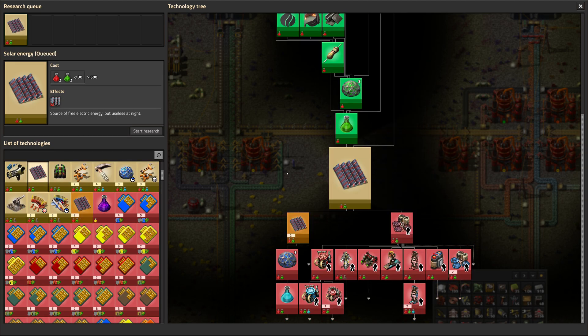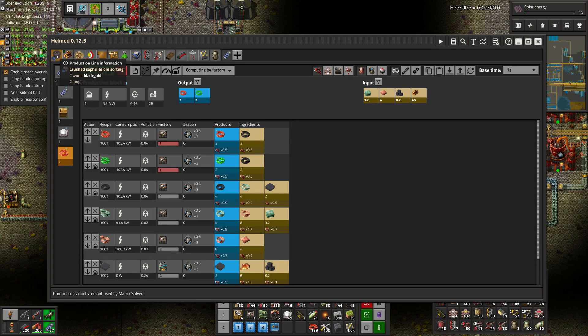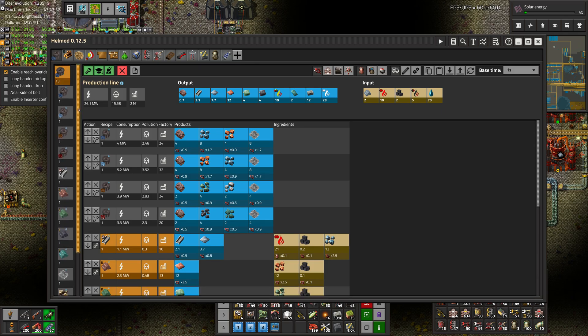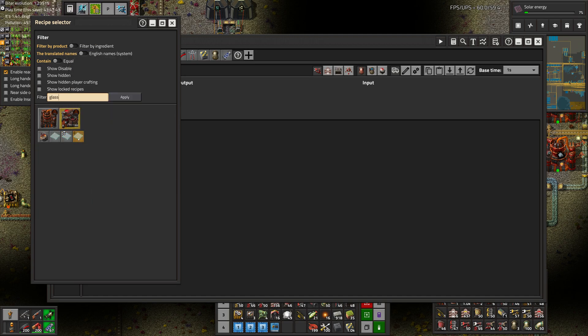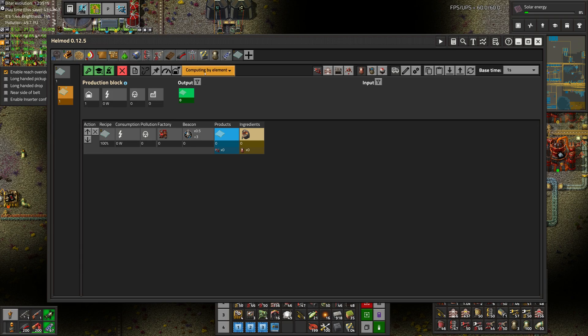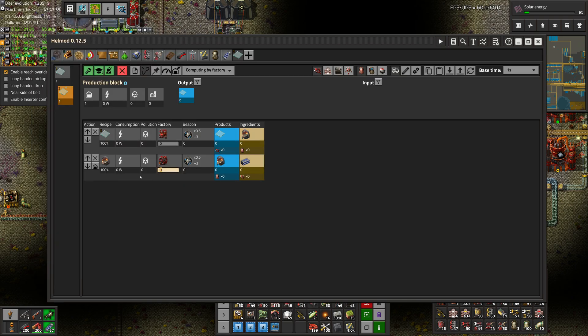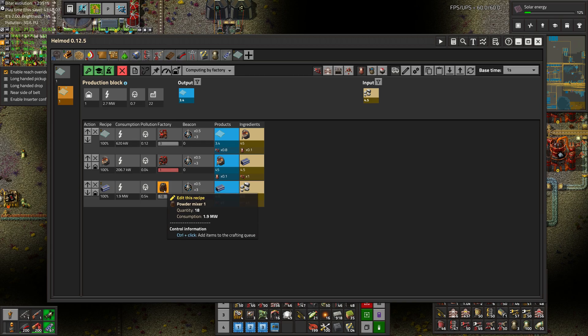We want the medium panels and the big ones too, so we'll just let that research. We need to do some Hellmod work — this is getting increasingly outdated but I'm going to leave it for now. I'm just looking for a ratio here. So you want to do glass, for molten glass, and then the ingredient here is the glass mixture. Set that to 1 — that's the 3 to 1 ratio. And then glass mixture comes from silicon, requires about 18 powder mixtures, and then just an input of 4.5 silicon ore.